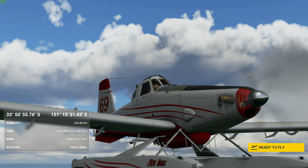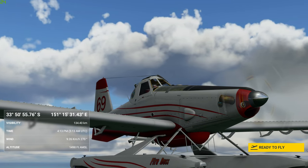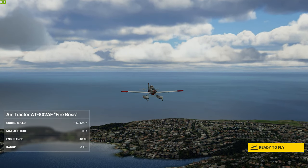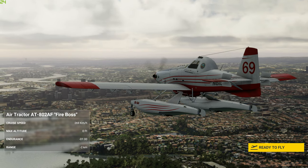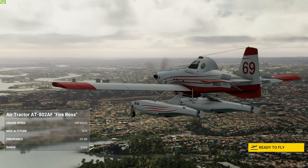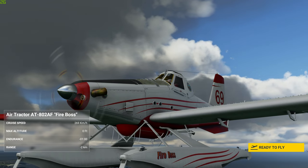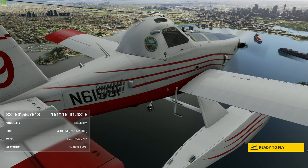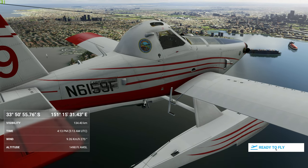Welcome to another Brett Plays video. This one I'm starting in the air just above the Opera House, heading towards it. This is another Air Tractor — I already have the one that takes off on land. This is the amphibious one, it's a Fire Boss, so I've already got the fire tanker and I'm going to give this one a quick try.